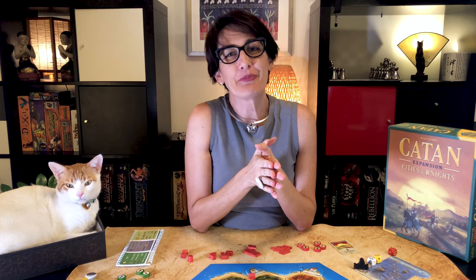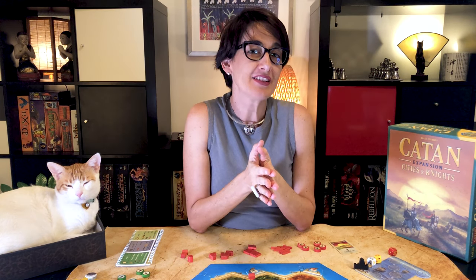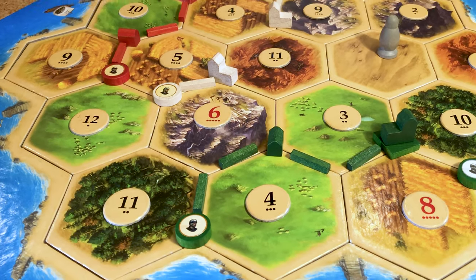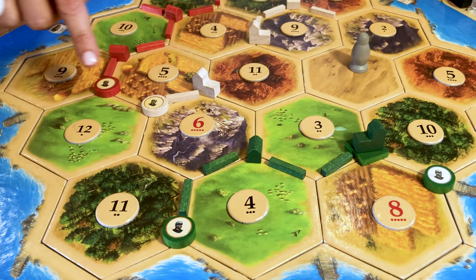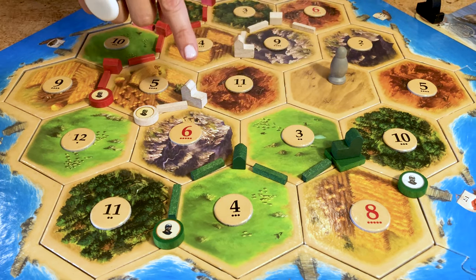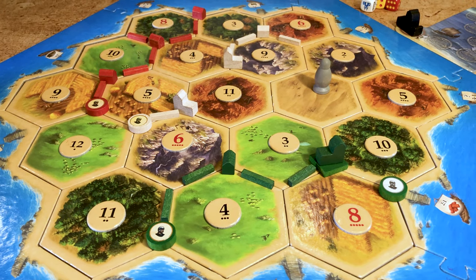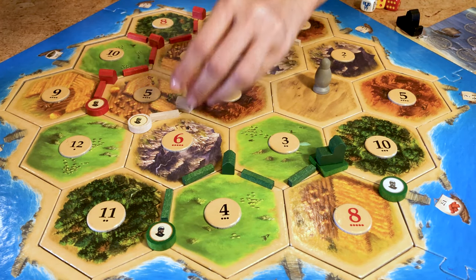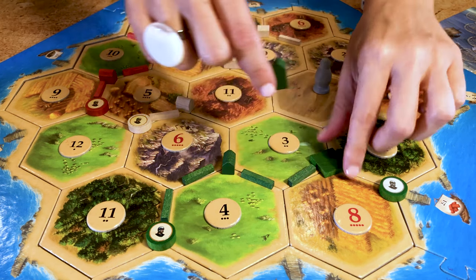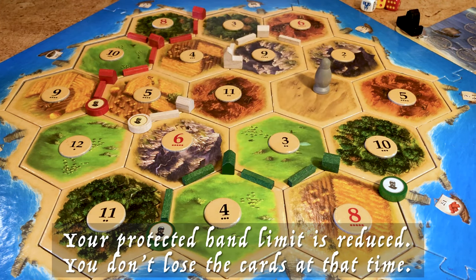If the barbarians have greater strength than the knights, they will be victorious and pillage one or more cities. A player who does not contribute any knight is automatically targeted. The player who contributed the least to the total strength of the knights will demote one of their cities to a settlement. Players without any cities are not affected. In case of a tie, all these players reduce one city to a settlement. Remember that if that city has walls, it loses the walls when the city gets destroyed, and you also lose the extra two cards protected in your hand limit.